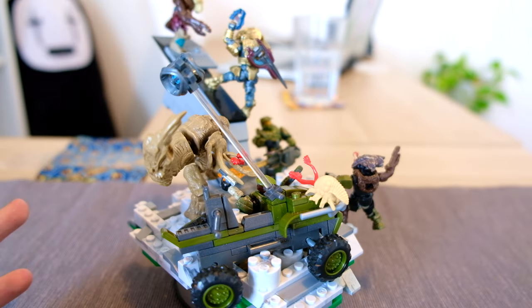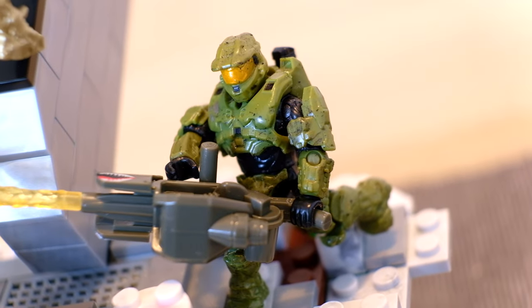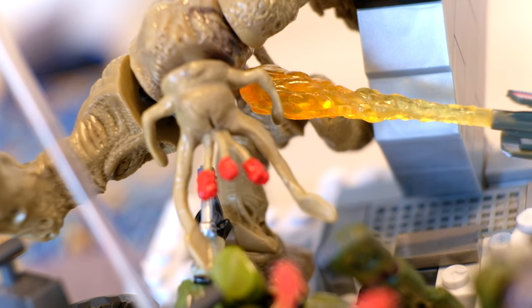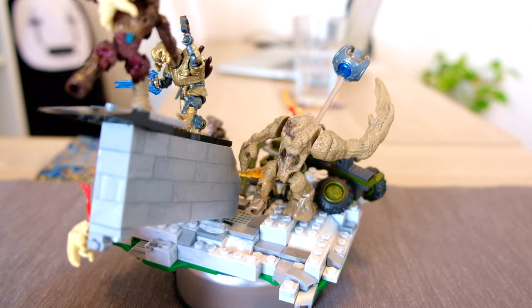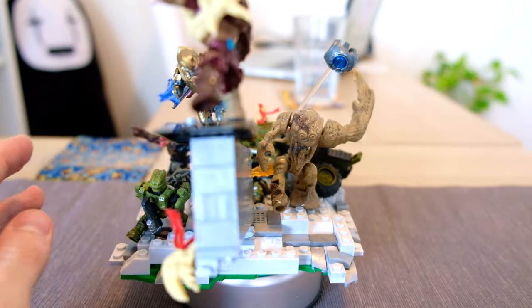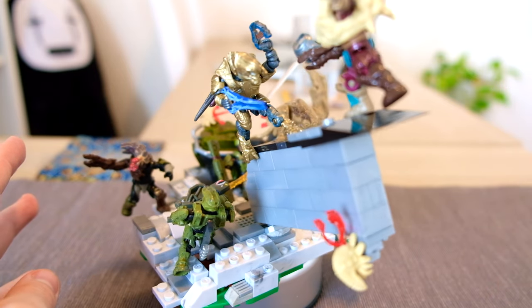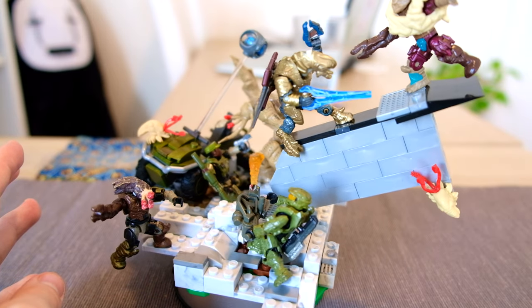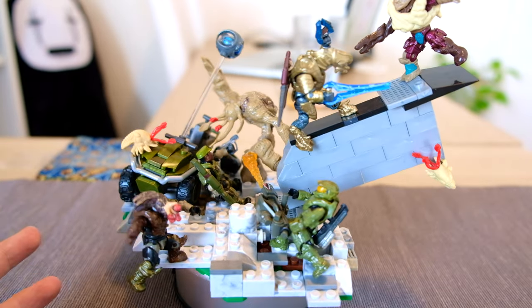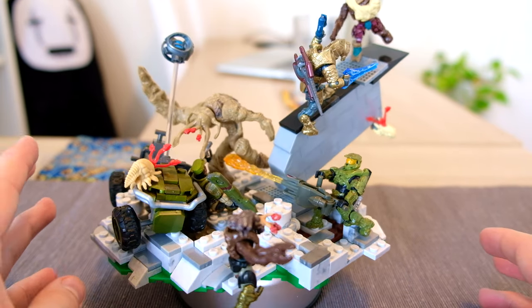Where to even begin with this diorama? There are so many levels to it — and that's what I really like to do. I like to create very varied levels so that any time you look at a different camera angle, there's always something new to see. We haven't even talked about Guilty Spark hanging out there yet. I know there are some inconsistencies — like, yes, you couldn't drive a mongoose at this part of the mission, though I guess you could after Johnson dies. But I absolutely love representations of in-game cutscenes or levels, and I'm going to be doing a lot more like this in the future.